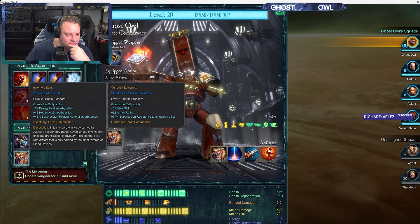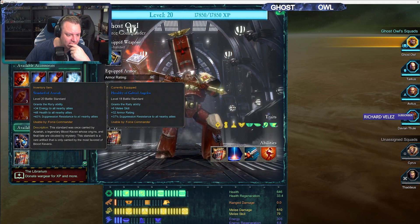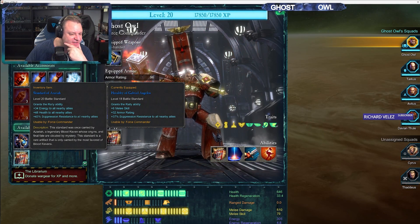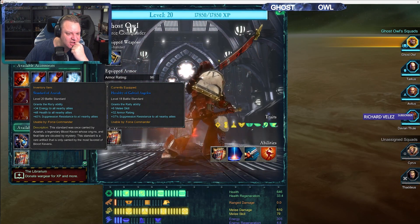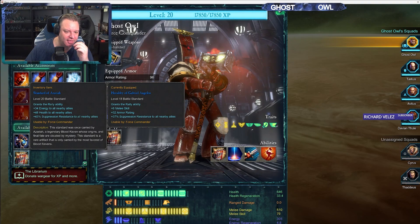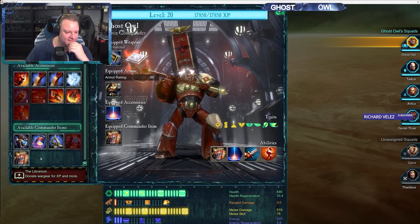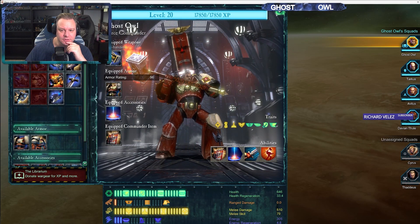34 energy to all nearby allies, 48 health to all nearby allies, and 43 suppression resistance. I actually prefer the level 18 — I like the melee skill and the additional armor rating, given how I like to throw my force commander into the thick of it. I prefer that rather than if he was ranged and buffing, even though it's a slightly lower level.